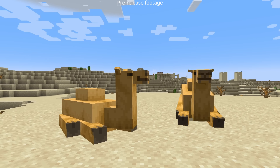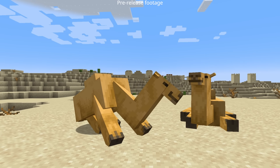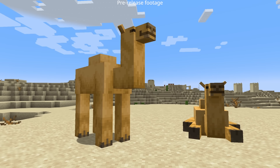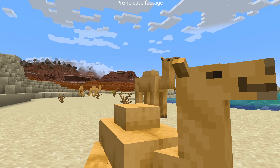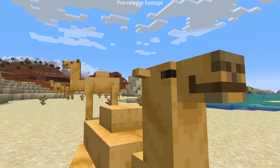For instance, with the camel, we have this behavior where you can sit down and stand up, which we think is really cute and unique to the camel. It sounds pretty straightforward, but we noticed pretty early that it wasn't as straightforward as we imagined. When we started making the camel sit down, it didn't have any interactions with any mob in the rest of the world. So when it got attacked by a zombie, it simply sat there, completely unbothered by the fact that it was getting attacked.